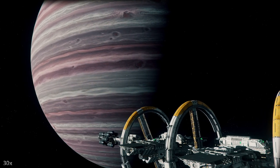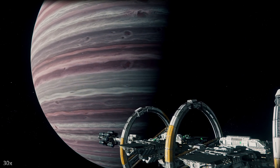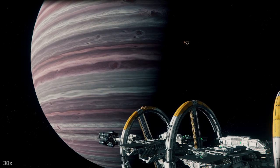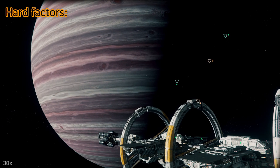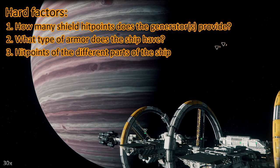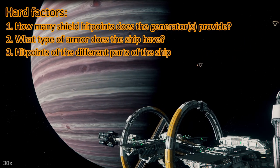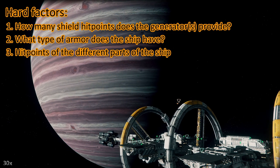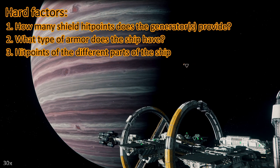I decided to put this at the end of my toughness test videos from now on. If you already know this, just skip it. So, how tough is your ship? There are different factors — I'll start with the hard factors. How many shield hit points does the shield generator provide? What armor does the ship have? Right now all ships only have some generic armor values. And how many hit points do different parts of your ship have?